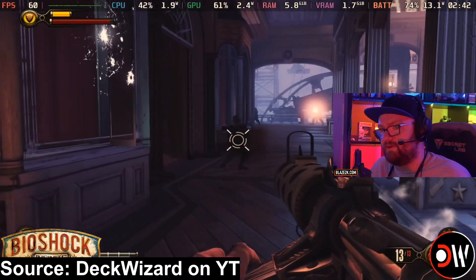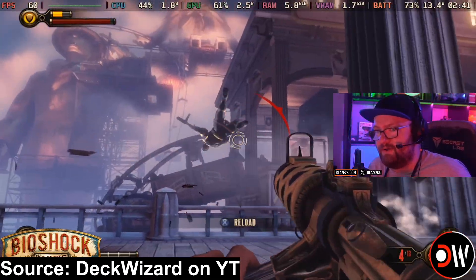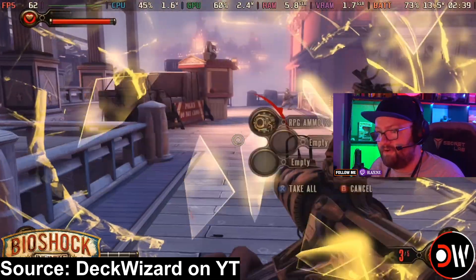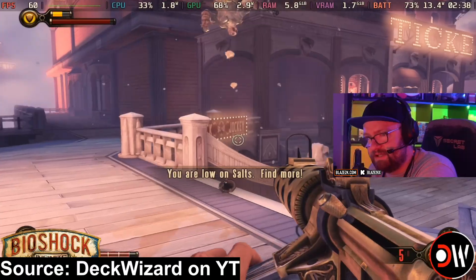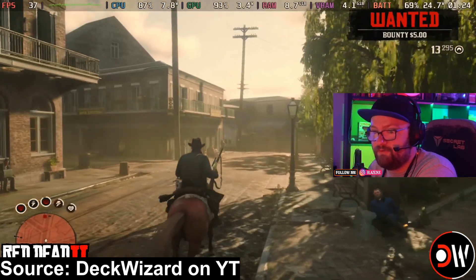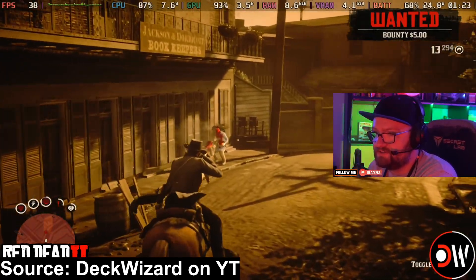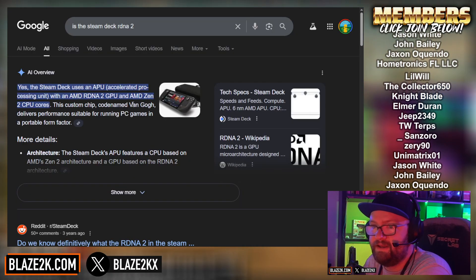FSR is the only upscaler they usually test first, but it's also implemented directly within SteamOS because it obviously is AMD's native upscaling technology. Currently the newest version of FSR available on the Deck is FSR 3, which does a decent job of making upscaling look good, but there are still some edges that are just too noticeable. FSR 4 is currently available as well. Unfortunately, it was locked to GPUs that use RDNA 4 cores, which the Deck doesn't have because the Steam Deck is RDNA 2 with an AMD Zen 2 CPU.